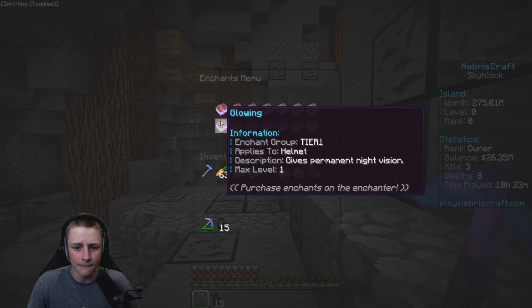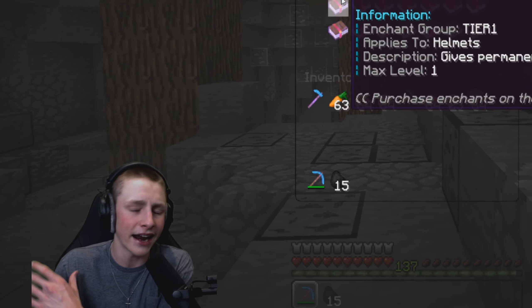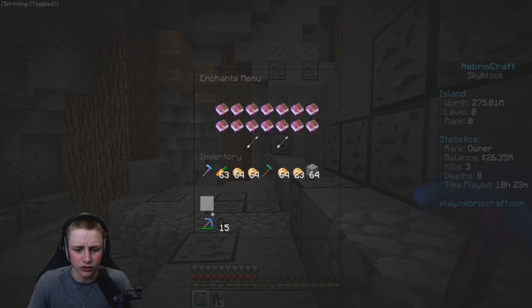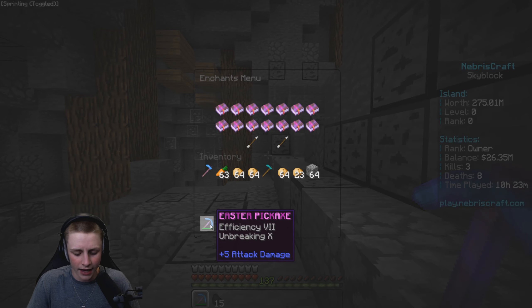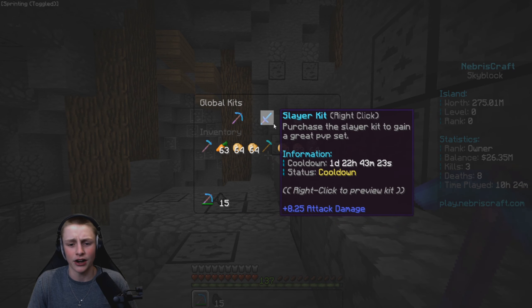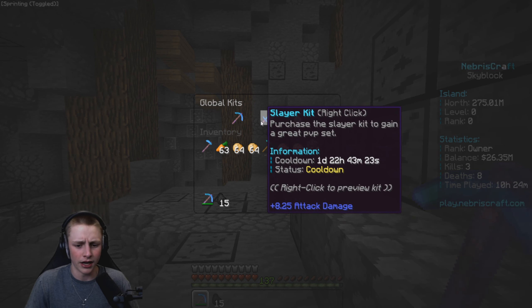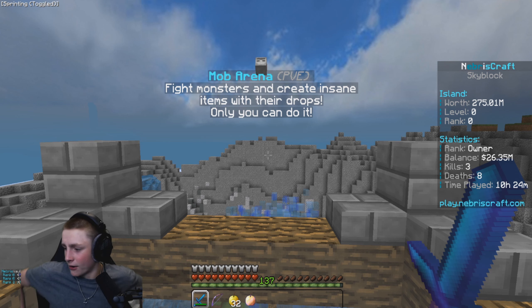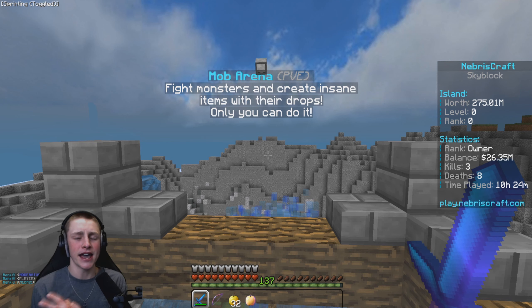There are custom enchants here on the server — if you do slash enchants you can see them. They're kind of like potion enchants: you can get Haste, Telepathy, Auto Mine, or Auto Smelt on your pickaxe, which is really helpful. G-kits also come with enchants — we've got a Miner G-Kit, Slayer G-Kit, and Grinder G-Kit, which will pretty much deck you out in gear.